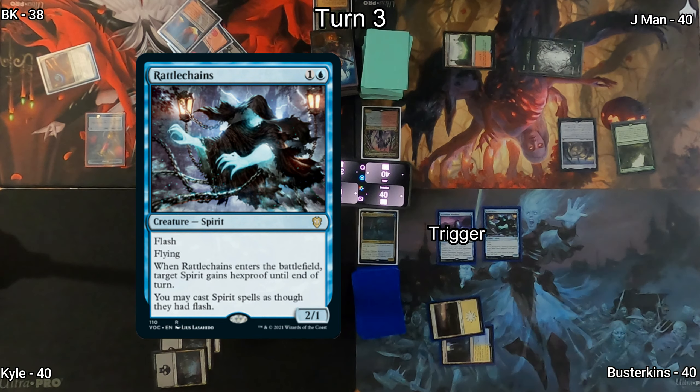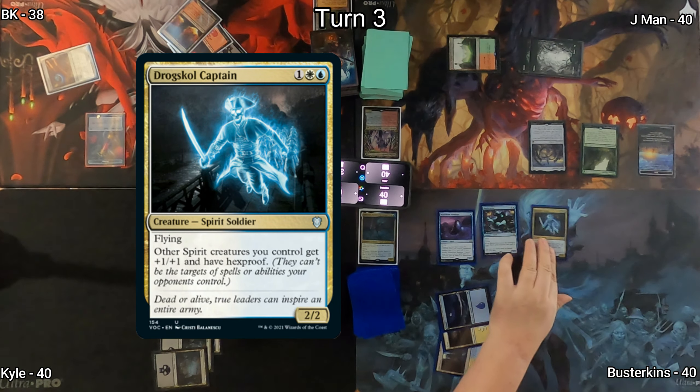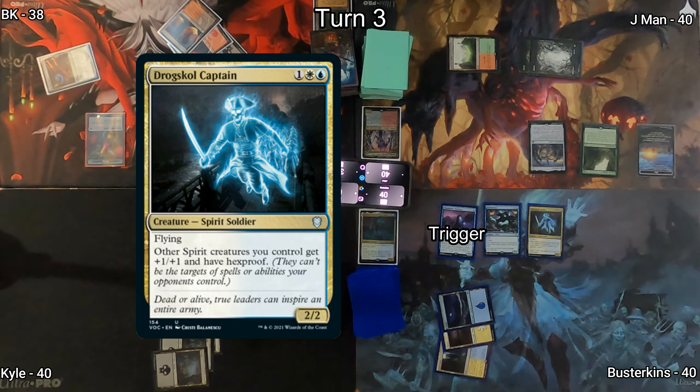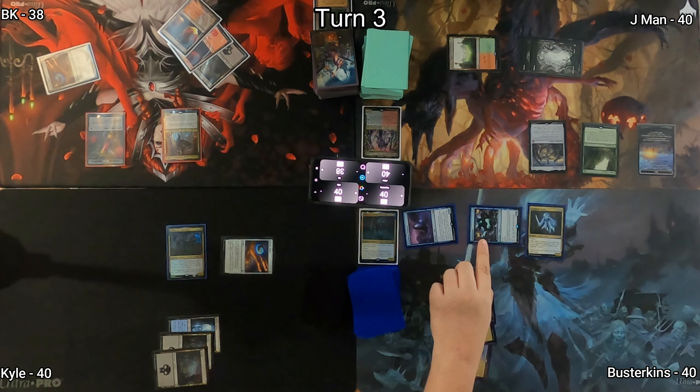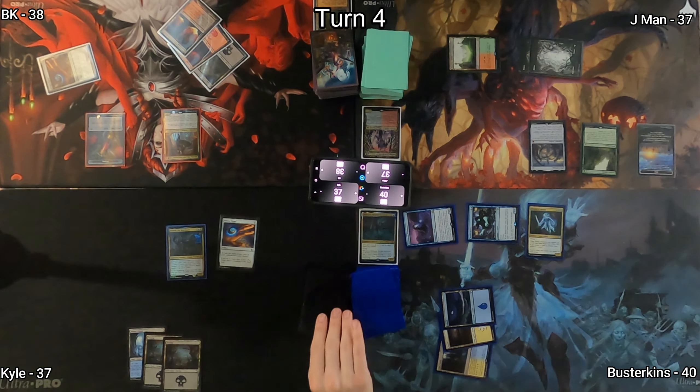Rattle Chains is flashed in by Busterkins on J-Man's end step, pumping up Mausoleum Wanderer. He plays Island, then casts Drogskull Captain, a spirit lord giving plus one plus one and Hexproof to all of his spirits. He goes to combat dealing three damage to Kyle and J-Man, then passes.